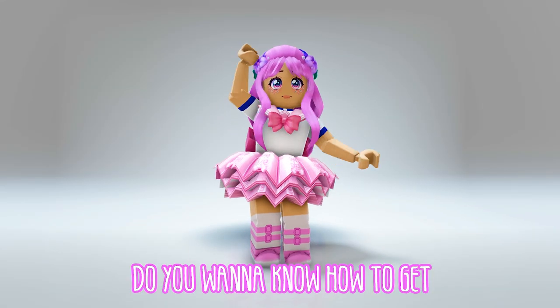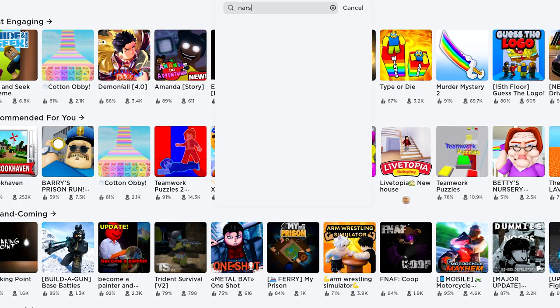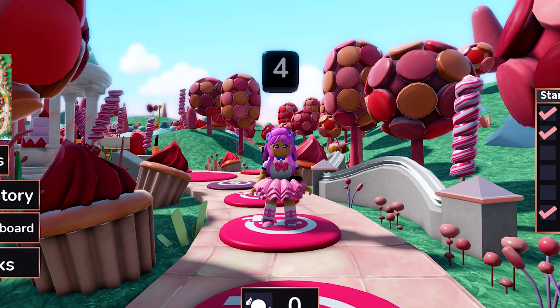Hi guys, do you want to know how to get these Roblox items for free? Go in the search bar and type 'NARS Sweet Rush.' This icon — the game is developed by NARS. To get this UGC, all you need to do is collect 10 style assets.